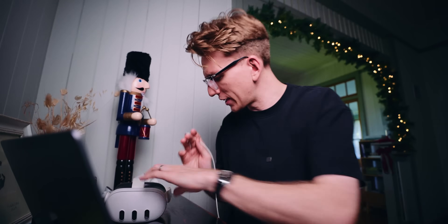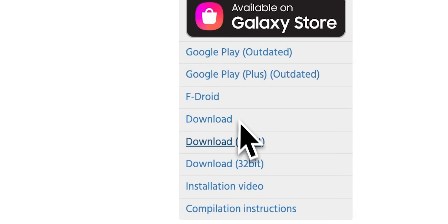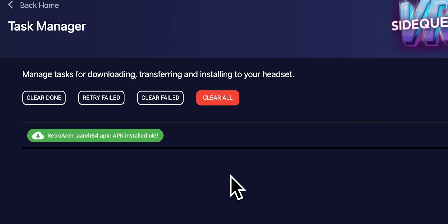Let's plug in my Quest headset. We need to sideload the app to the Quest 3, and to do that I'm using an app called SideQuest. If you want to set up SideQuest for yourself, check out the link down below. To download RetroArch, just head to the website and choose the Android version, then download 64-bit. That's the one that we have here.